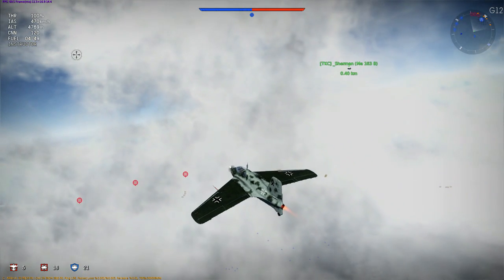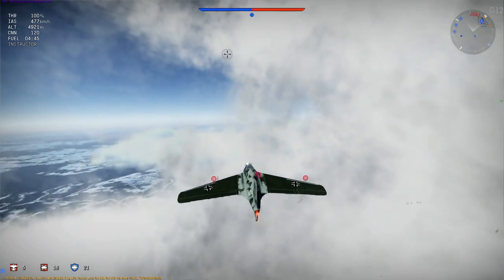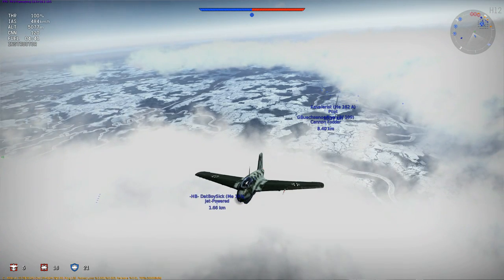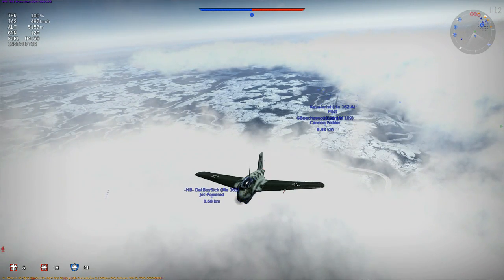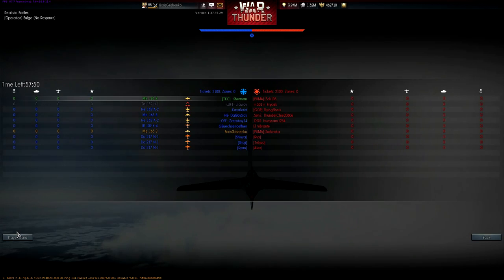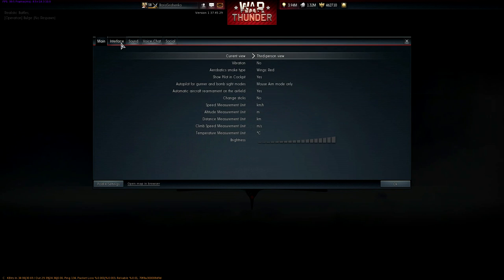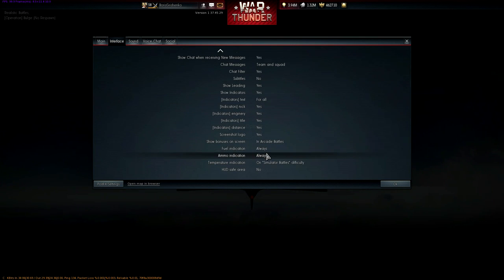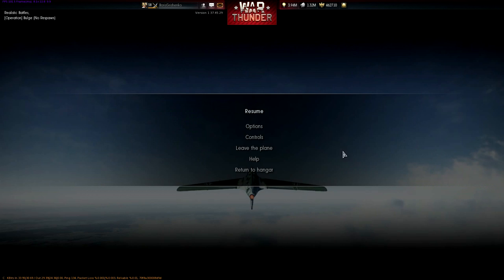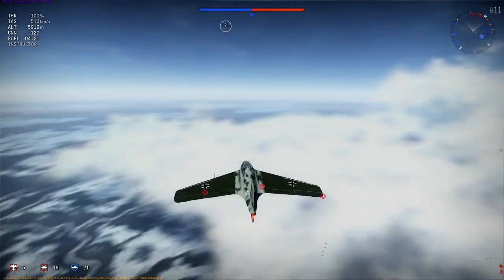And ammo - we got 60 rounds per gun. Did you actually put your ammo counter on? I feel like I do it every time, I'll do it again real quick. It's in options, interface, down near the bottom - ammo indication is on always. Oh, well then it should be there. Oh yeah, it is already up there. Derp.